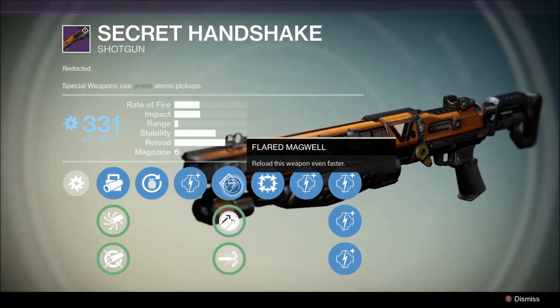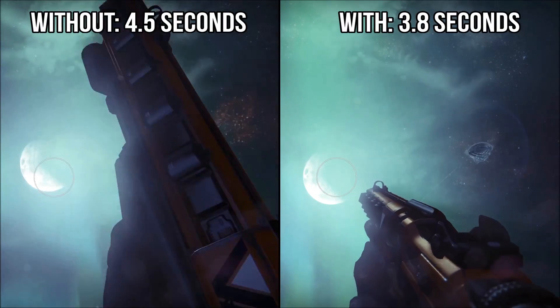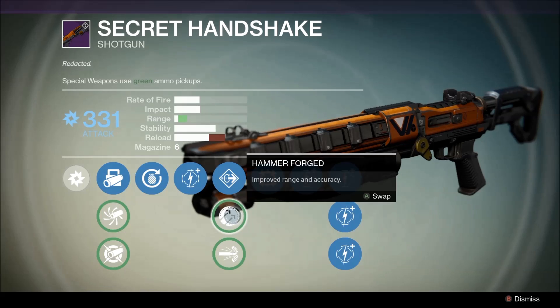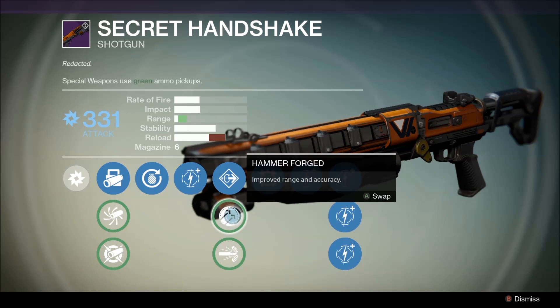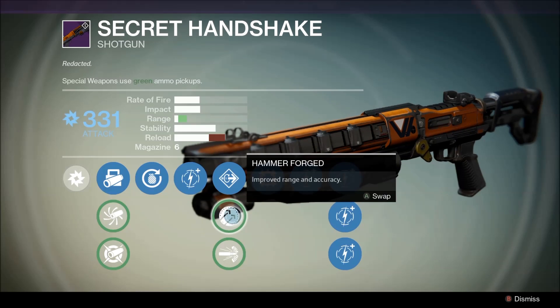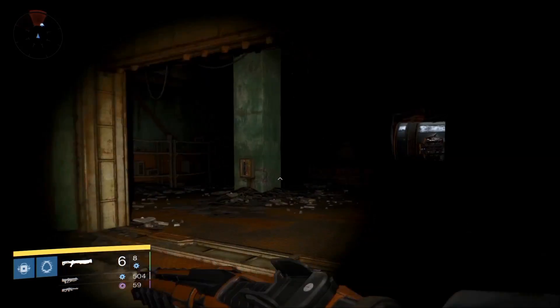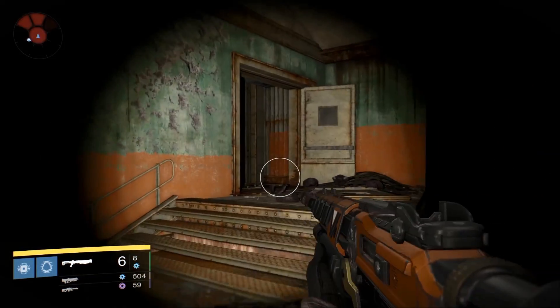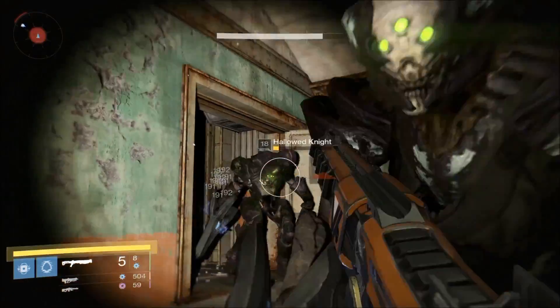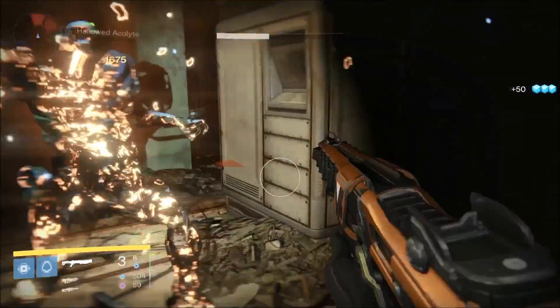The second tier of options offers Flared Magwell — reload this weapon even faster. The reload speed on this shotgun is average, so this perk can help fix that. The only problem is you're giving up Hammerforged, which provides improved range and accuracy. Hammerforged coupled with Shot Package or Rangefinder are the two perks I look for in any new shotgun — the combo is deadly. High Caliber Rounds feature oversized rounds built to stagger targets, and adds more camera shake in PvP. Personally, I don't think it's very useful since shotgun shells already deal enough damage to stagger most enemies, and you're giving up Hammerforged.